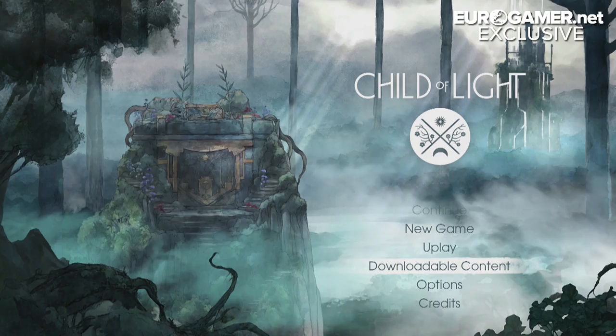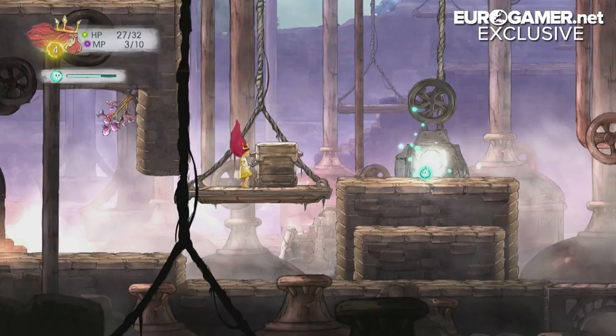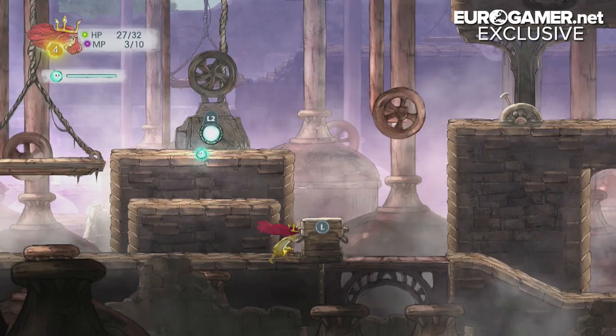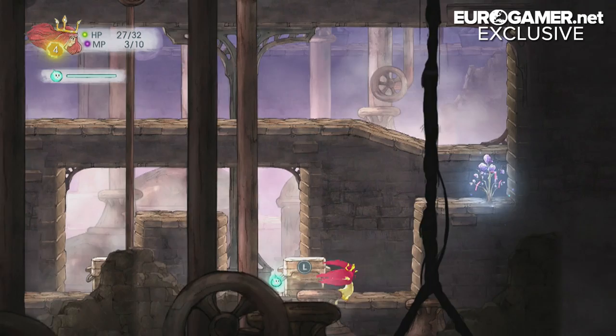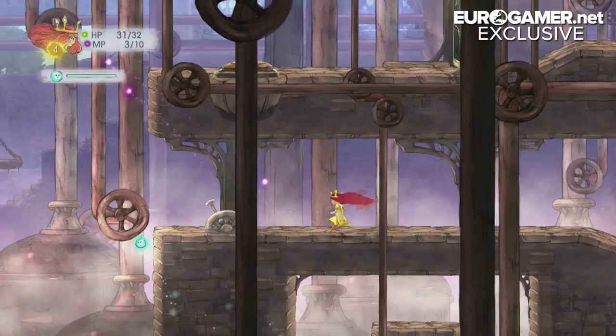There is an option for downloadable content in the main menu of Child of Light. What are your plans for future downloadable content? We have, for example, the collector's edition pack — there's going to be different outfits, and one side character you can get, the golem, and a couple of gems or seeds of Stardust you can get. It's really simple. So no plans for extra quests or dungeons then? Currently no, but we'll see depending on the reception of the game — there's none being developed right now.